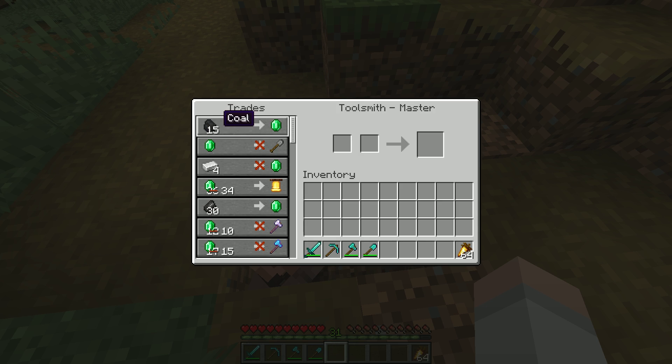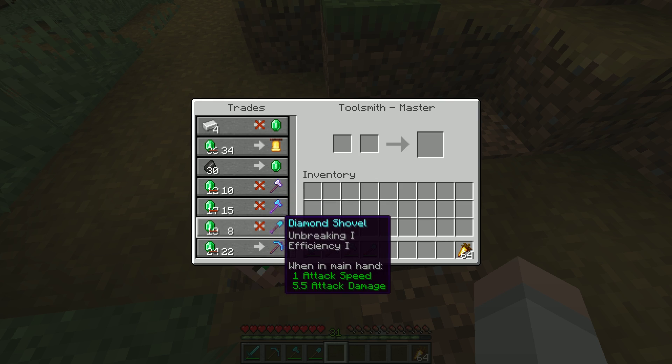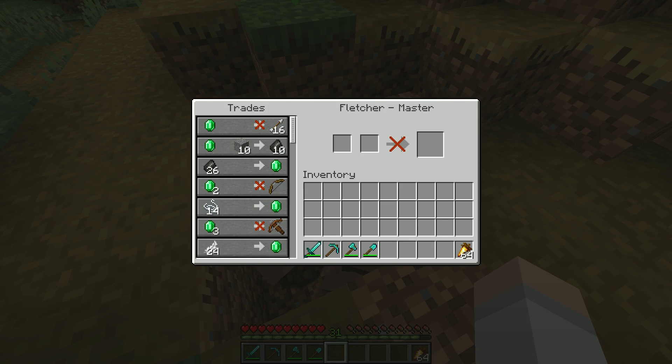Here are some of the trades that the toolsmith has to offer. You can trade some coal to get some emeralds, or just some iron to get emeralds, and you can get a diamond axe, shovel, or a pickaxe with Efficiency II — and that's a pretty good deal.